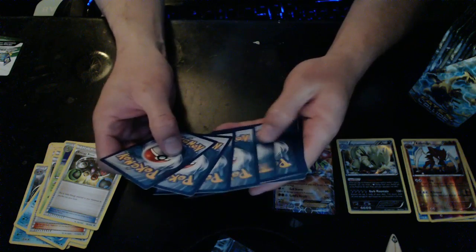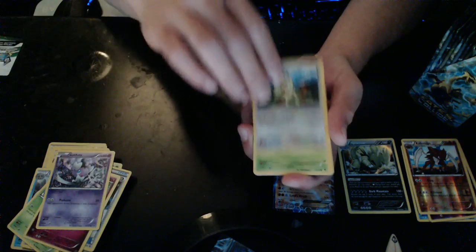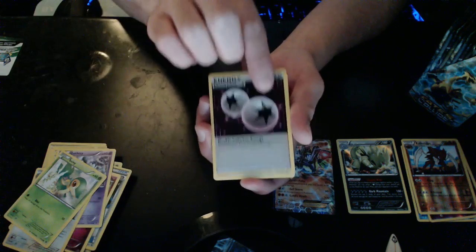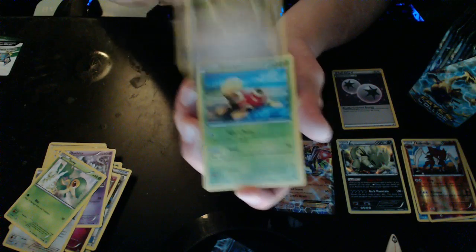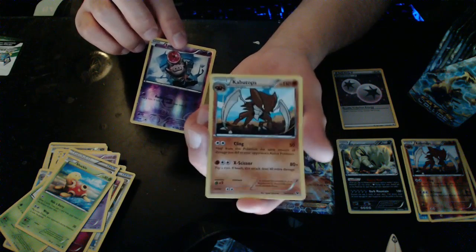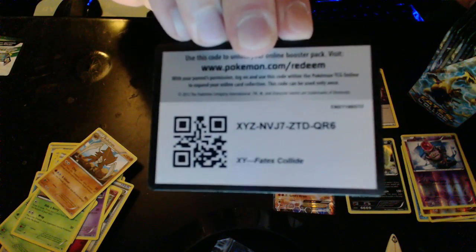I'm so used to looking at the cards. Controlling my excitement — we got a Deerling, Jigglypuff, Gothita, angry Meowth — such an angry Meowth! Then Snivy, DCE — very good card — Dome Fossil Kabuto, Shuckle. I used to love Shuckle. Splink Reverse Rare and a Rare Non-Hollow Kabutops — awesome!